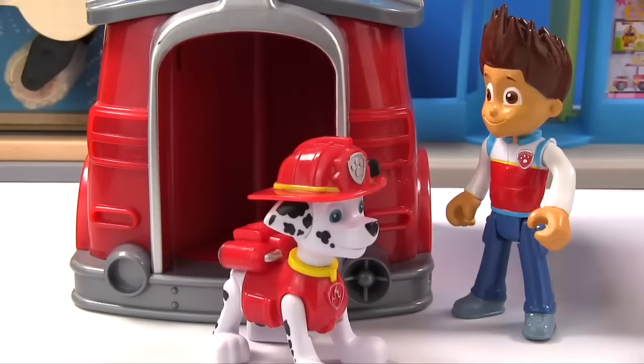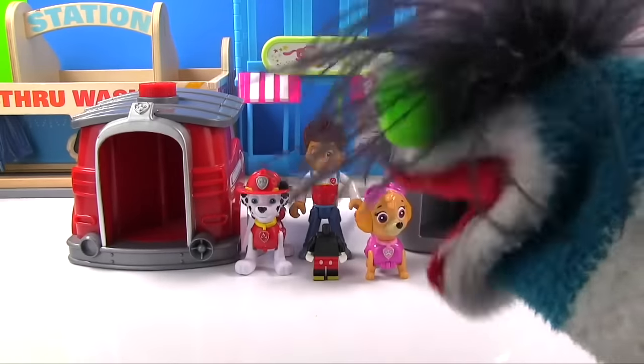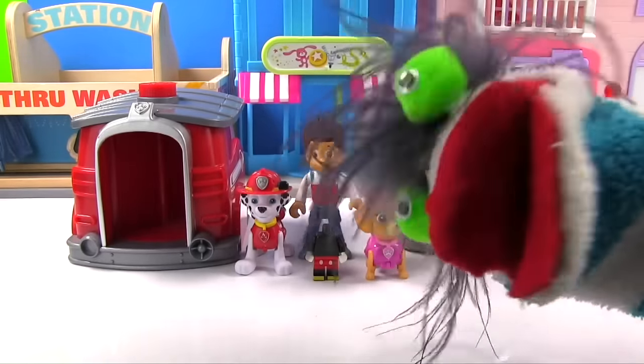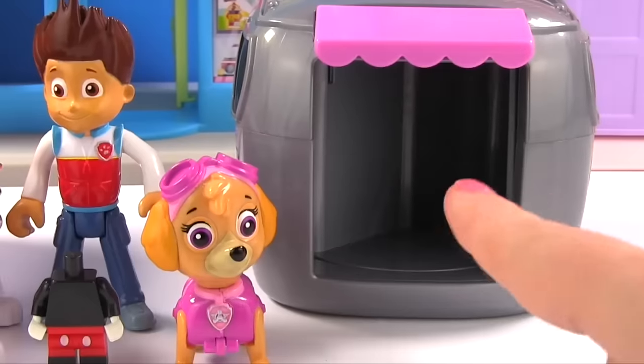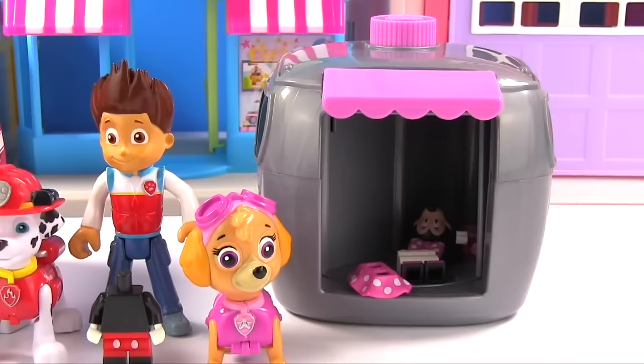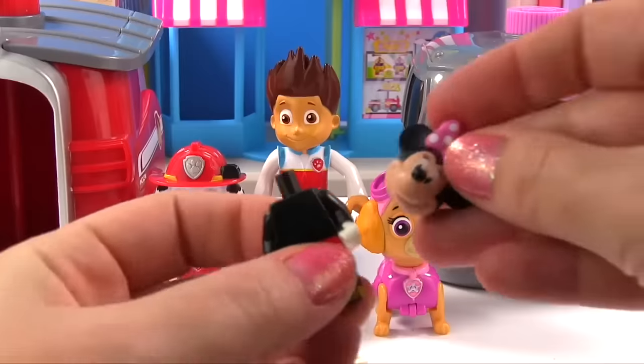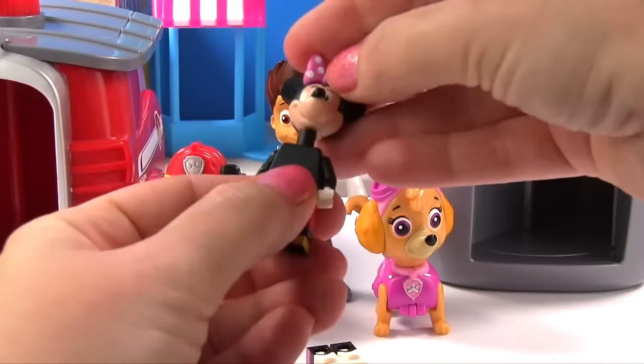So Ryder, we need to find Mickey's head! That's right! Oh, maybe Fizzy can help! There's some Legos in the pup houses! Let's first check Skye's pup house! Look at all these pieces! Maybe Mickey's head's in here! There was a head! Let's go ahead and put it on Mickey!